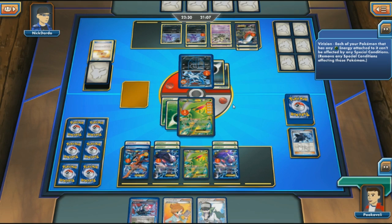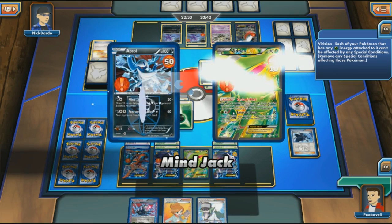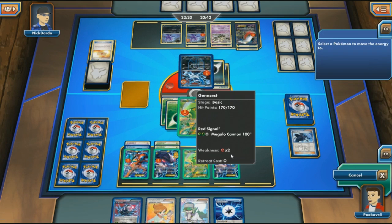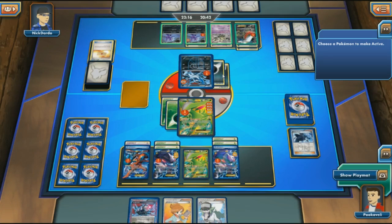My priority right now is to Red Signal out Dusknoir. Even though we'll take hits from Absol or Darkrai, getting rid of Dusknoir is so important that we can afford to take a hit. As long as we prevent Sinister Hand from moving damage off Virizion onto a bigger attacker, I think we'll be okay. We see Sinister Hand moving damage from Virizion onto some Genesect, then Mind Jack for 100 — opponent leaves Virizion with 10 HP, which seems like a strange move.